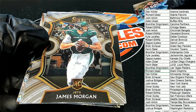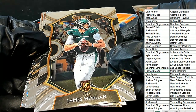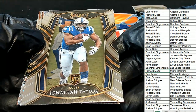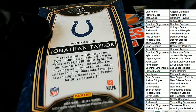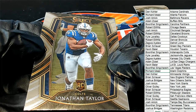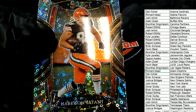James Morgan for the Jets — rookie concourse. Jonathan Taylor for the Colts — rookie club level. Nice club level! Jonathan Taylor — that's three rookies in a row. And make it four — this one is a Cleveland Browns Harrison Bryant.